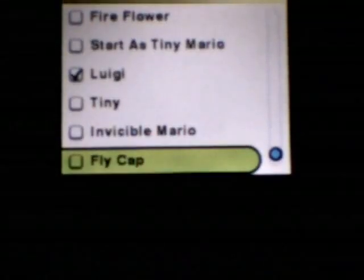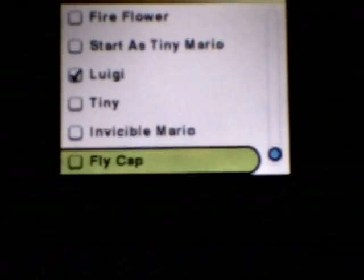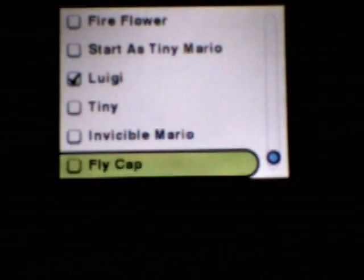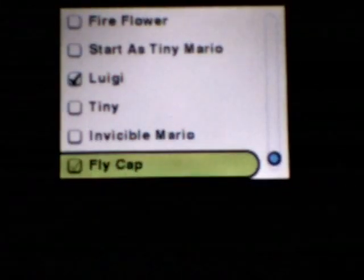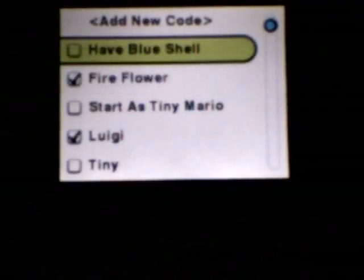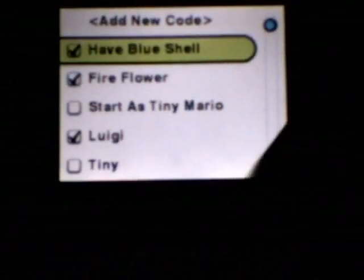Alright, I want to play this one level — it is not part of our playthroughs, but I just did it because I was playing it and I was like, hey, this is pretty cool. All I have to do is just jump through the level. I'm going to put on Fly Cap, Invincible Mario, Luigi, Fire Flower, and Have Blue Shell. And now I'm going to start.